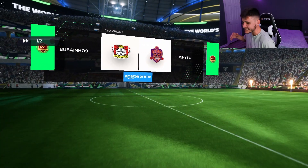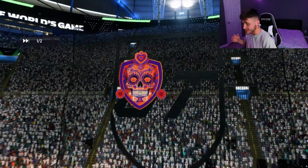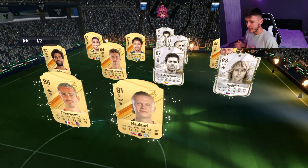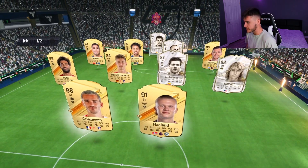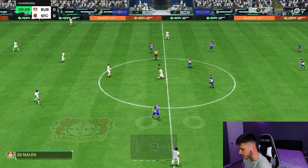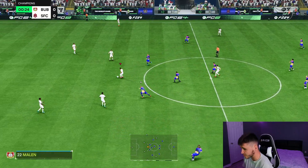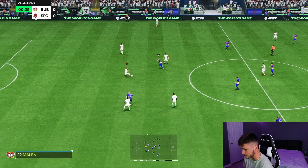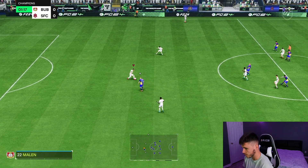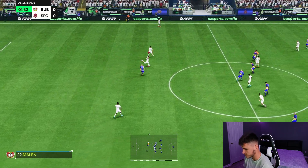Here we are jumping into game number one using Daniel Malen — I think he's going to be a cheap beast. We're coming up against Casillas, Marquinhos, Marcos Llorente, Salah, Griezmann, Haaland, Xabi Alonso — it's an interesting team. With the Hunter chem style we just expect him to get into really good pockets of space and convert a lot of his chances. Testing out his dribbling — he's very quick and swift on the ball, so that's a huge positive.